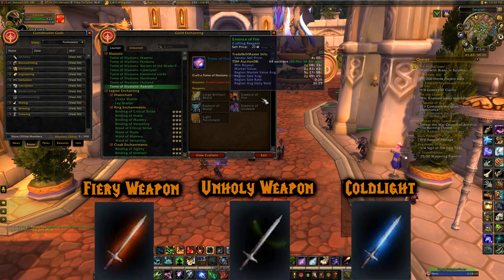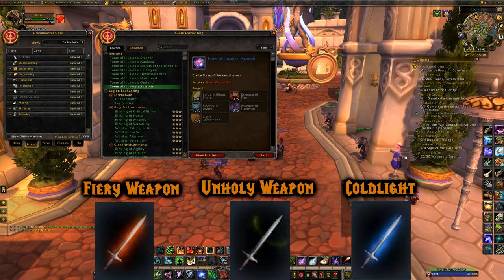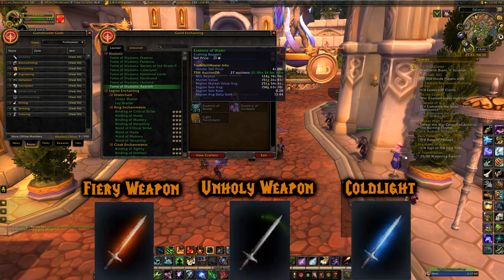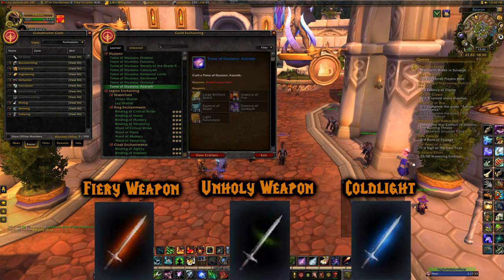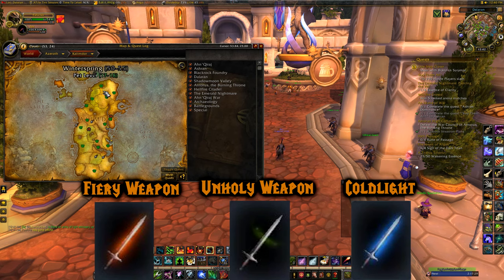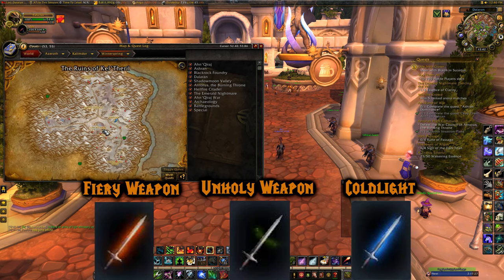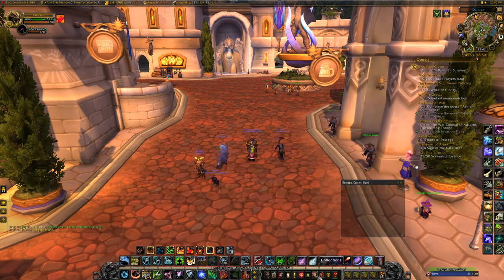There's also another illusion in Molten Core I'll show you later. Essence of Water you can get from any water elemental in the open world of Azeroth. Essence of Undeath you can get from any undead-looking elemental. There's a place in Winterspring — Everlook — at a lake called Kel'Theril where there are undead that drop it.